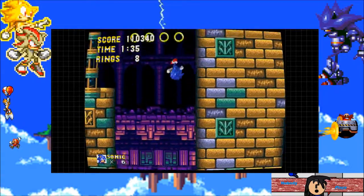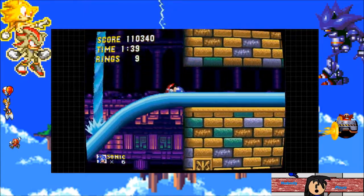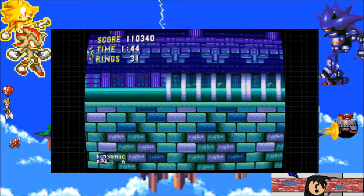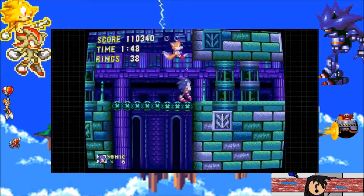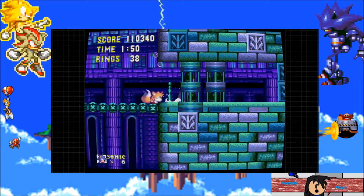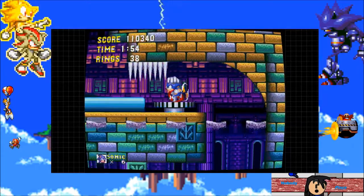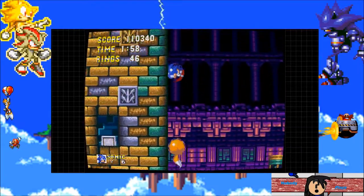I've always wondered exactly what Hydro City was supposed to be. Is it an underwater aqueduct type deal, or are they ruins, or did we find Atlantis on Angel Island Zone? Every time you explore Angel Island Zone after this, pretty much every zone except the first one is completely ignored.